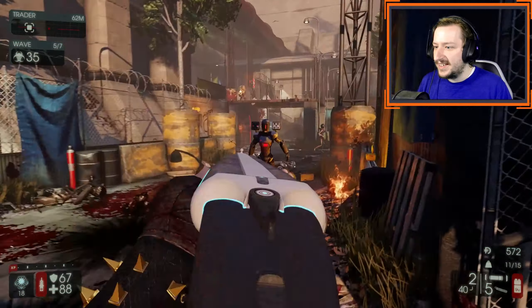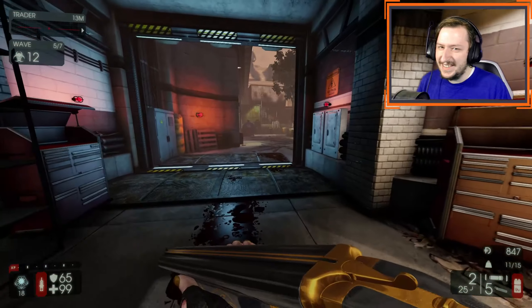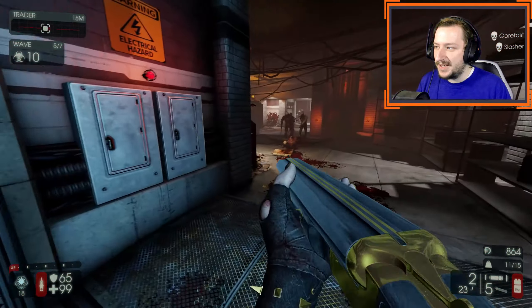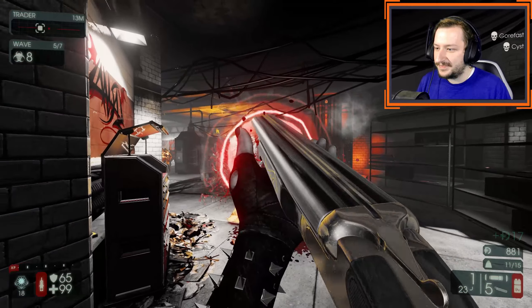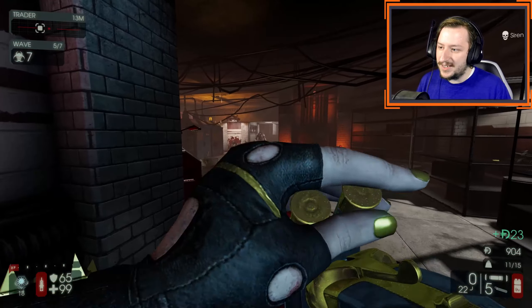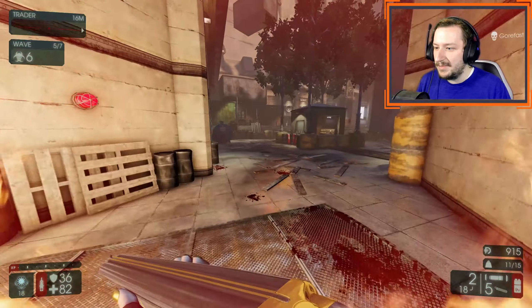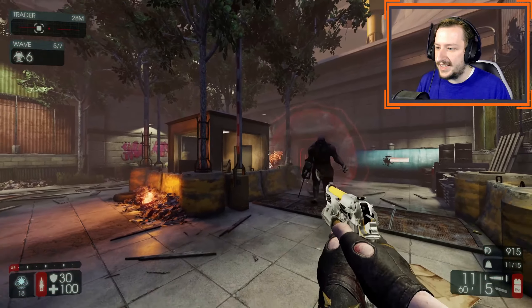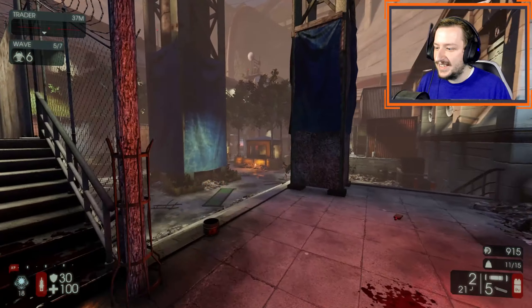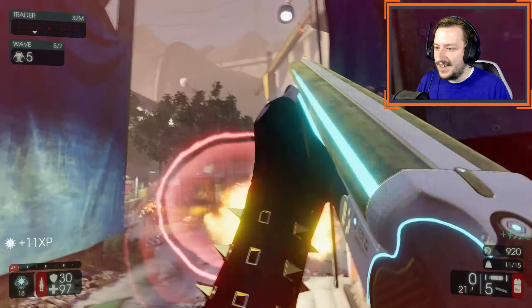One potential upside to using the double barrel on Demo is that you don't have the bonus penetration. That's also potentially a downside because bonus penetration is pretty nice when there's a group of enemies and you just want to hit all of them. But sometimes there are situations where there's a Scrake or Flesh Pound mixed in the middle and you don't want to get them angry.